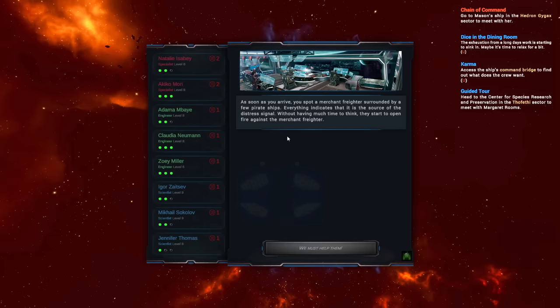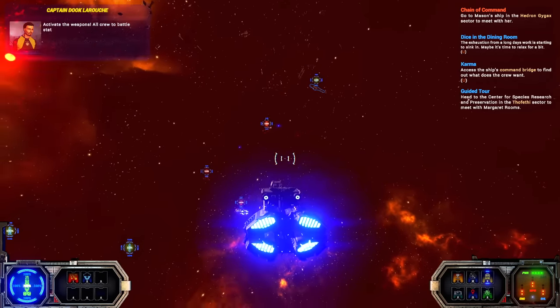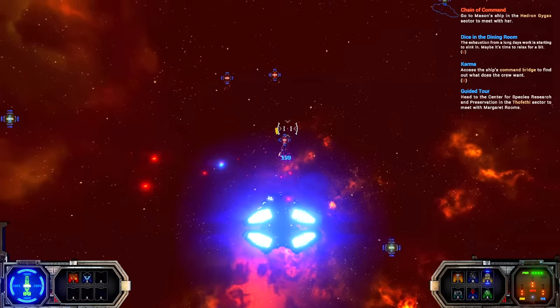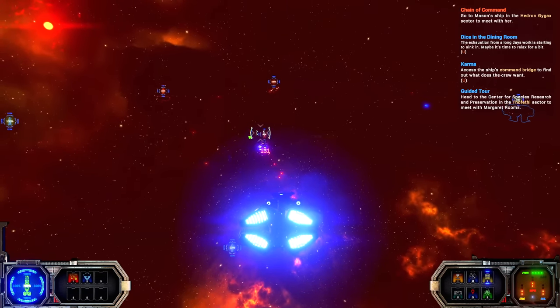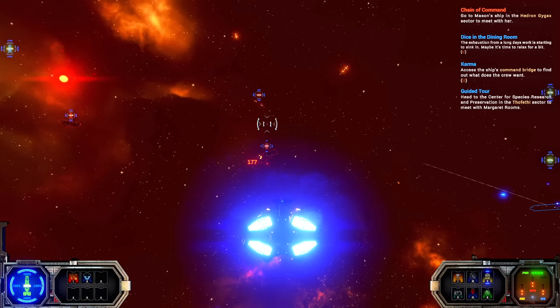All of the writing and text seems to be quite good and I've enjoyed the adventure portions of the game too — just rolling dice and going through. We haven't done a dice roll on camera yet, but maybe we will. As soon as you arrive, there is a merchant freighter surrounded by pirate ships — everything indicates this is the source of the distress signal. Without time to think, they start to open fire on the merchant freighter. Well, this is our job. In Republic space, it's largely frowned upon when you open fire on members of the merchant class for no reason. So we'll see if we can put a couple across the bow. I fire so many bullets that even just being here sort of creates a flak field.